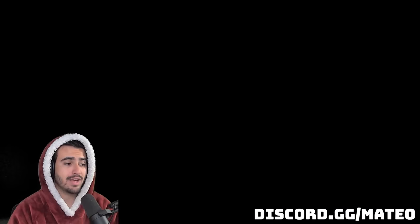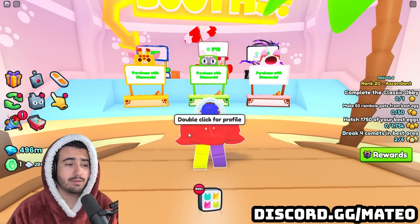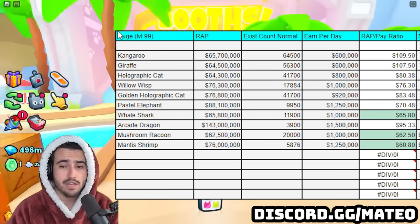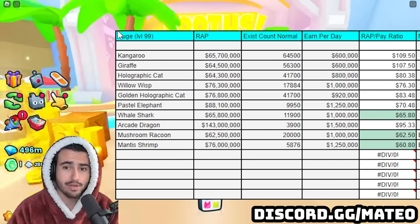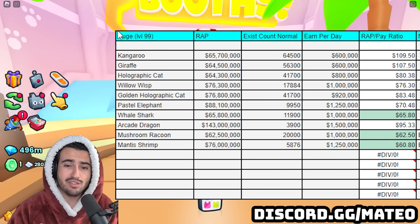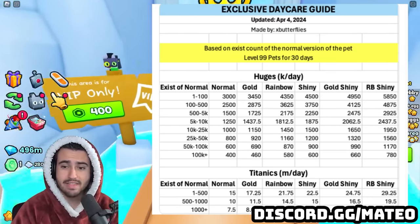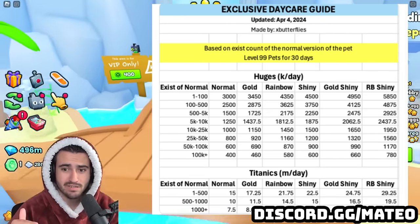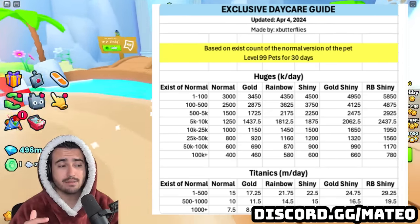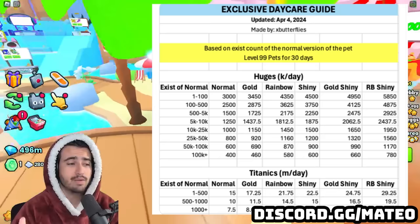We're heading over to the trading plaza so I can show you which huges you should actually be buying to fill these exclusive daycare slots. I'm going to show the chart I personally use to calculate what I like to call a RAP-to-pay ratio for this exclusive daycare. Inside this chart, you'll see three green RAP-to-pay ratios, which essentially means these huges are the best value overall — their RAP value is the lowest for the amount of gems they give you every single day in the exclusive daycare. I found that there are a few huges with exist counts between 10,000 and 25,000 that are actually super cheap to buy, making them the perfect huges to be keeping in exclusive daycare.